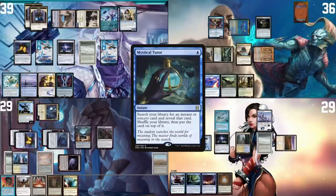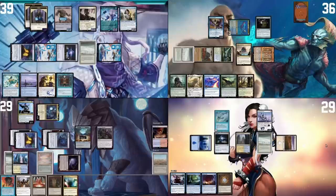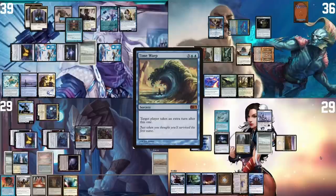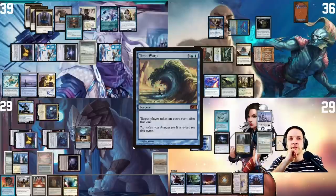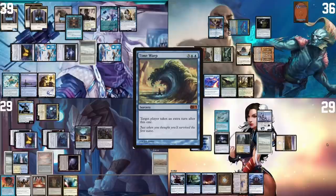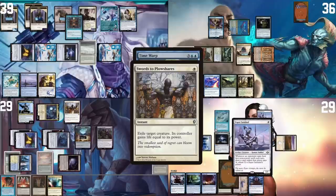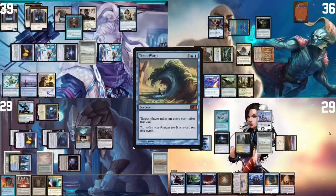In Tewit's end step, I cast Mystical Tutor, pay for fish, and reveal Time Warp to put it on top of my library. I trigger Monastery Mentor making a monk. I have a Misdirection in hand and I know Anis has a Fierce Guardianship — he's sandbagging it. Misdirection is amazing against Time Warp since it targets and I could redirect it to me, but then Anis would use his Guardianship, so I'll sandbag too. I cast Swords to Plowshares in response — Mons can't pay — and then Time Warp resolves, Mons getting the extra turn.